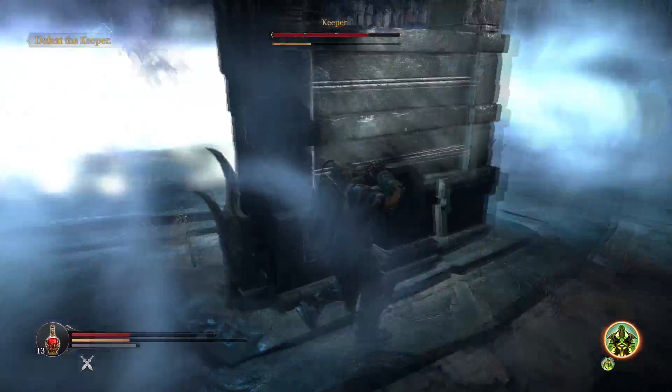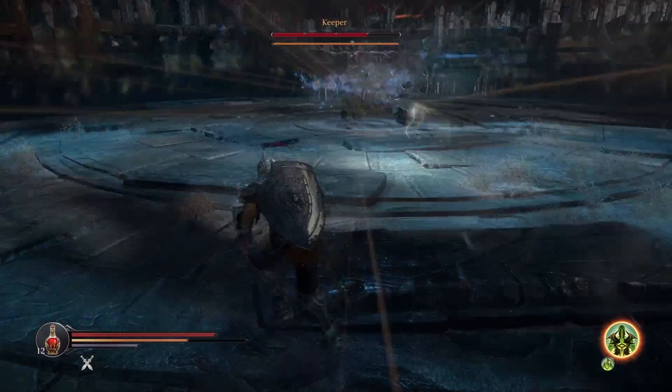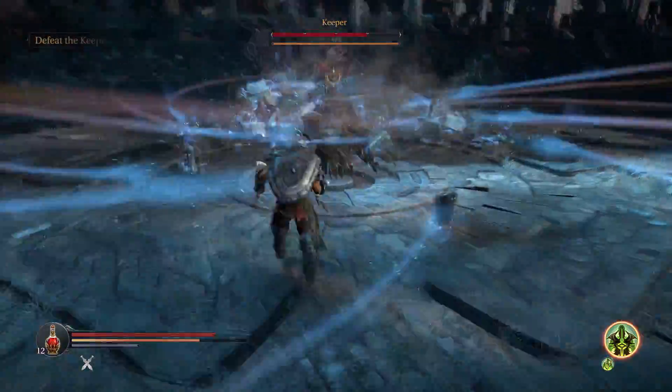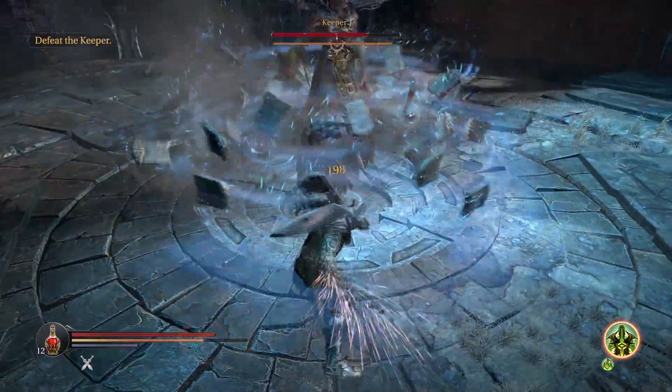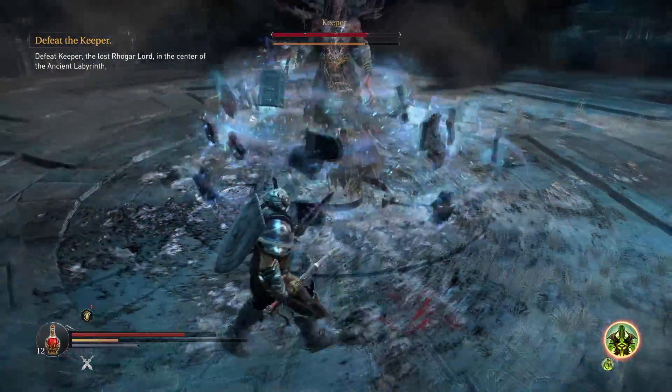There I've reduced the shields to zero. I barely managed to get behind the bookcase which nullifies his AOE. When he's charging up, you can just come right in and deal as much damage as possible.